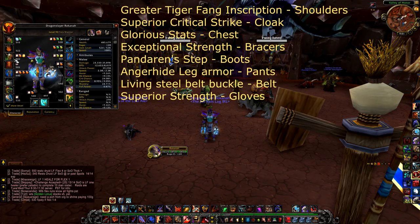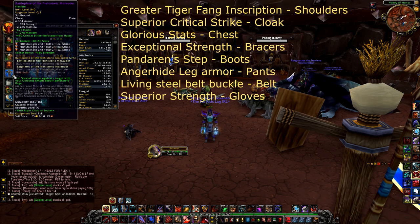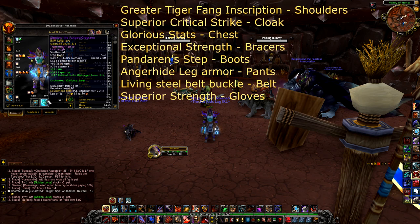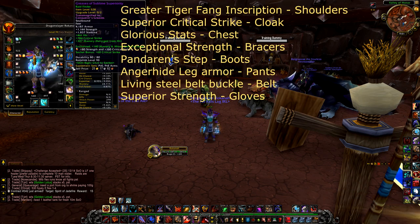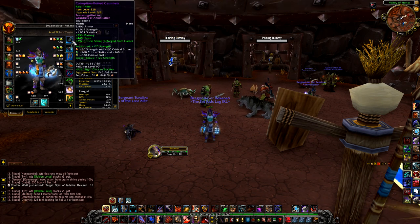Now for enchanting, you're going to go with Greater Inscription of the Tiger Fang on your shoulders, crit to back, glorious stats to chest, strength to bracers, dual Dancing Steels, Pander and Step to boots, strength leg armor, Living Steel belt buckle, and strength to gloves.